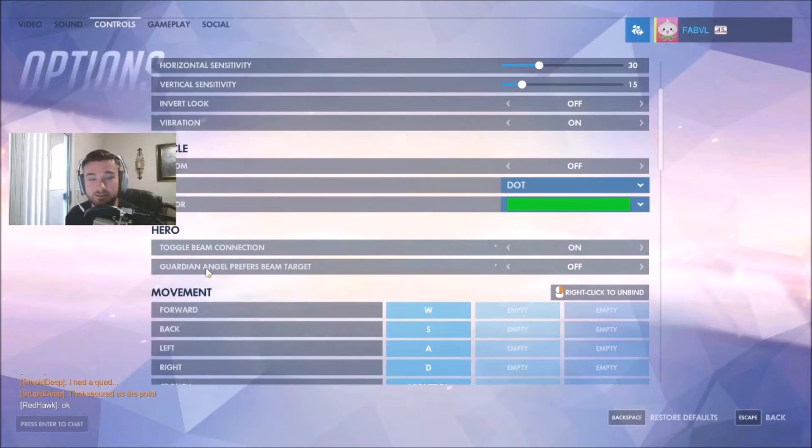Right below that is Guardian Angel Prefers Beam Target. I think when you turn that on, whoever you're looking at isn't what it locks onto — it's whatever is closest to you, or some sort of system like that. I haven't quite 100% figured it out yet, so I keep that one off.